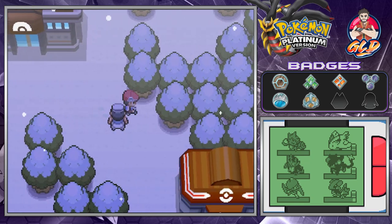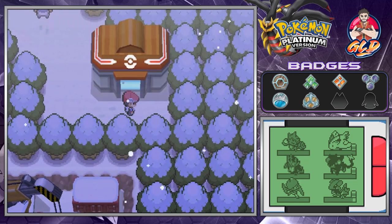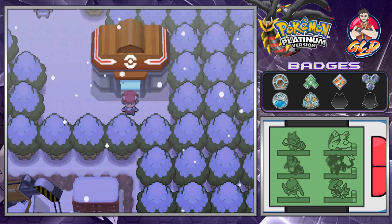We're going to leave it right here guys. In the next episode we will be going into the next gym battle to win our seventh badge, plus get to see Barry get his butt kicked. Other than that, thank you guys for watching and for being supportive - as always I will be back for another episode of our Pokemon Platinum walkthrough. See you guys!